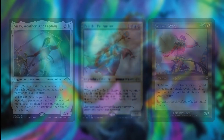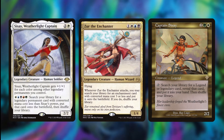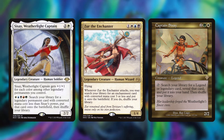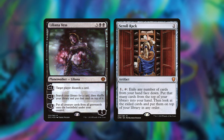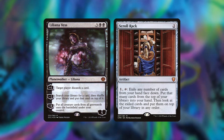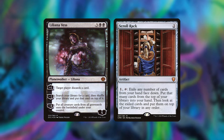Then we have Sisay, Weatherlight Captain, Zur the Enchanter, and Captain Sisay. These are all great tutor cards because with our commander able to cheat out cards by revealing them off the top of our library, if we hit one of these early it allows us to get all the key pieces out and establish the battlefield quickly. Then finally we have Liliana Vess and Scroll Rack — I included them together because they both have a sort of top-deck manipulation to them.